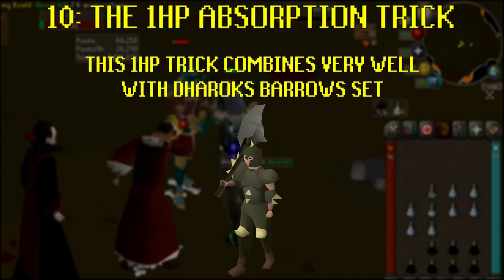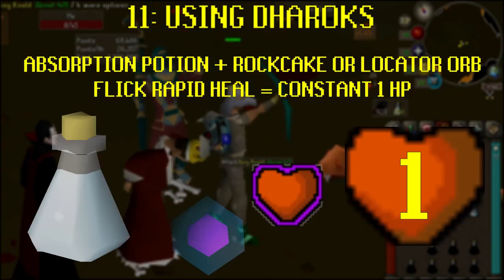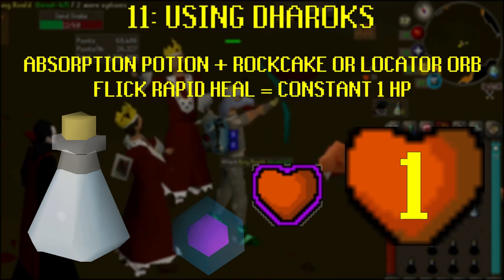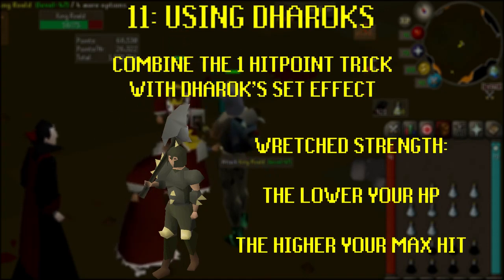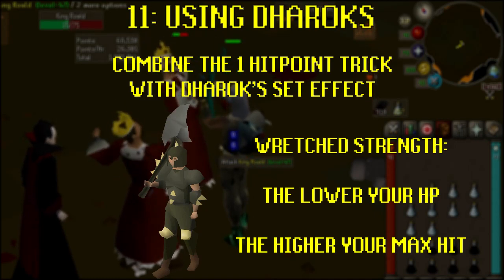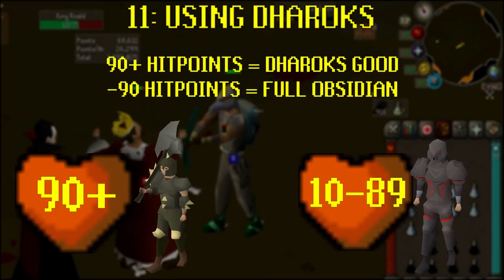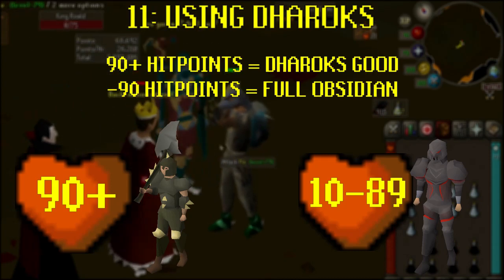Using Dharok's in the Nightmare Zone: we've just looked at how you can combine Absorption Potions, Rock Cakes or Locator Orbs, and Rapid Heal prayer flicking to remain at 1 hit point and make your Absorb points last for hours. You can go one step further and combine this method with the Dharok's Barrows armour. Dharok's set effect means you hit more damage when you have lower health, and as you'll be keeping your health at 1, it's the perfect place to use it. Dharok's set effect grows stronger as you're missing more health. Because of this, it's recommended to use Dharok's once you have 90 or more hit points. Any less than 90 means it won't be as effective as other training methods, such as full Obsidian with an Obsidian weapon.